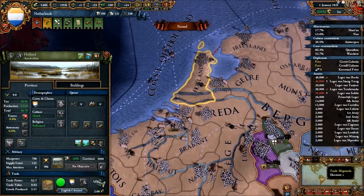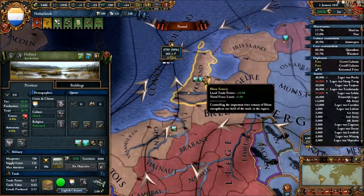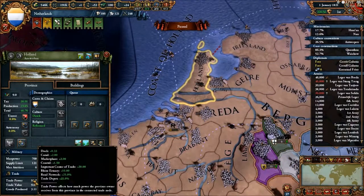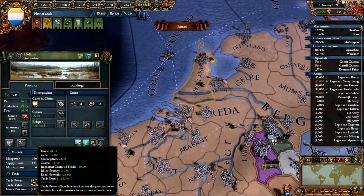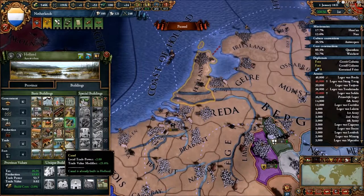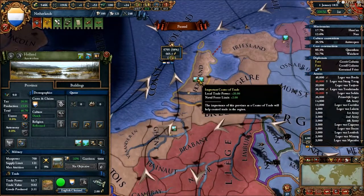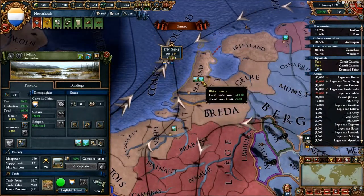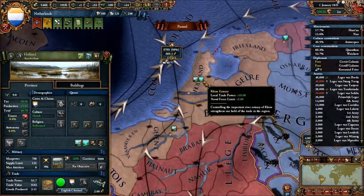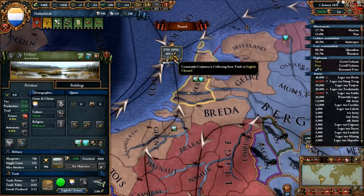We have the Rhine Estuary, which gives plus 5 naval limit and plus 10 trade power. I also have a road network and a trade depot which give a modifier of plus 25%. These modifiers are very useful if you have a lot of trade power in the province — because I have local trade power bonuses of plus 20 and plus 10, that modifier ends up making this province 53.7 trade power total.